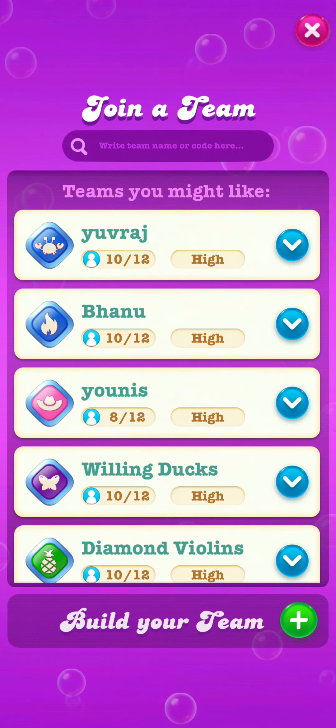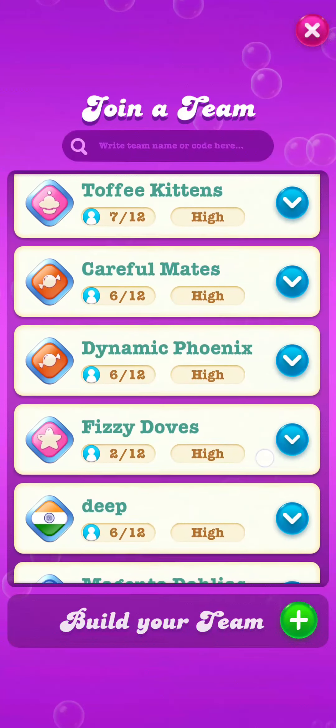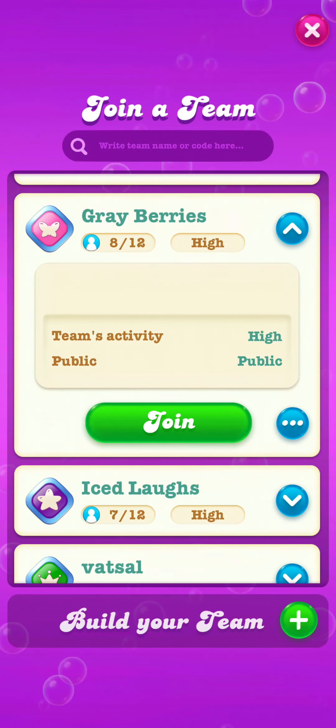From here you can see the list of teams. Select the one that you want to join and just wait — the join option will appear.